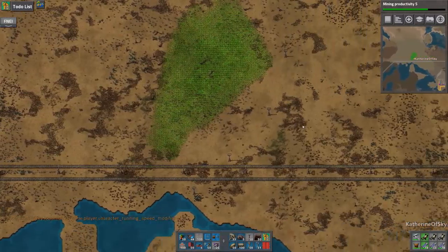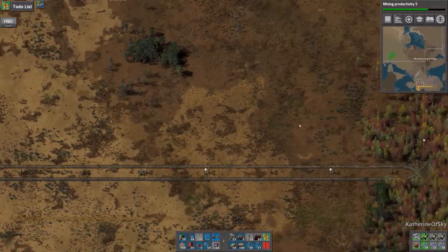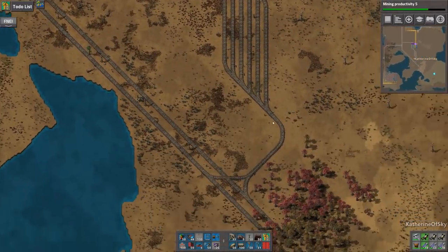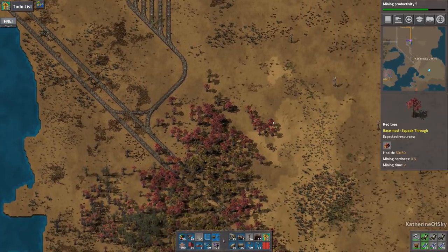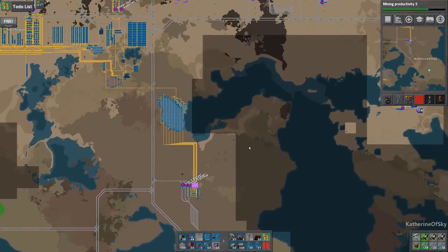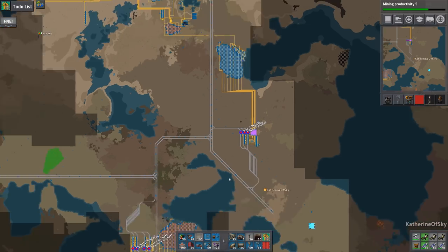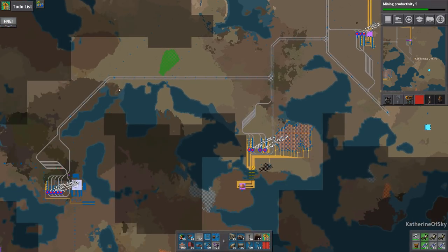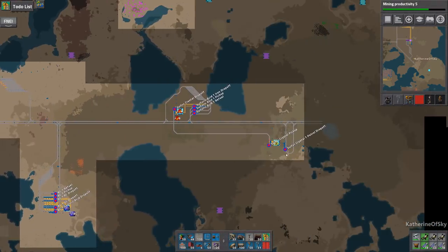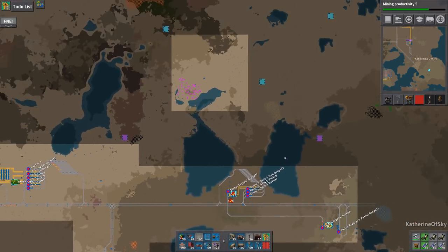I was really excited to see that one FFF — I think it was a couple of weeks ago — where the devs are adding stuff to the tutorial, that water you can walk over — shallow water, I think it's called. That was really cool. I kind of wish I had shallow water over there so I could walk through here. I like seeing new terrain features and stuff.